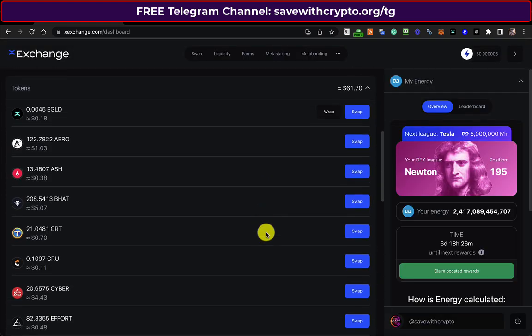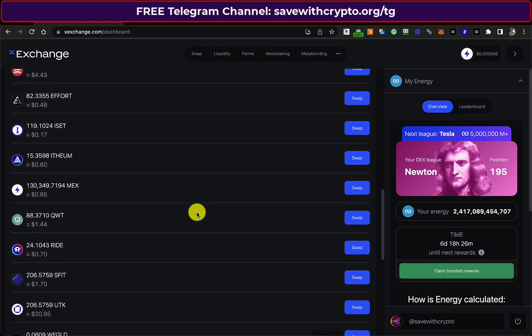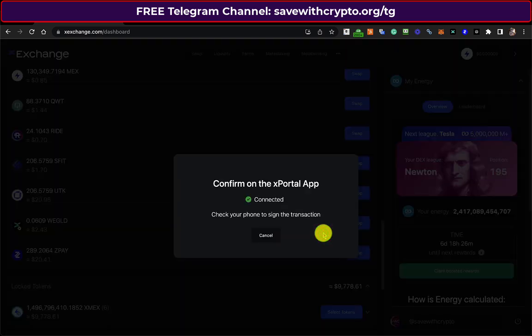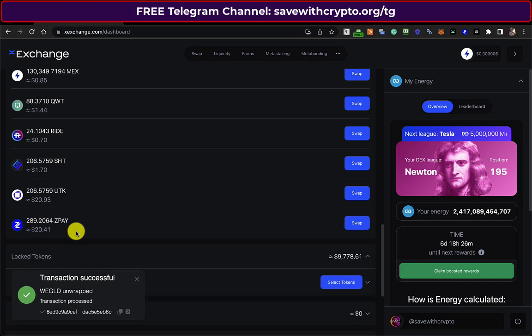To fix that I need a bit more e-gold. So have I got any wrapped e-gold? I've got $2.43 there so I can unwrap that. So let's do that. That will obviously come off the DEX assets — you see $2.43 there and that will disappear and become zero.